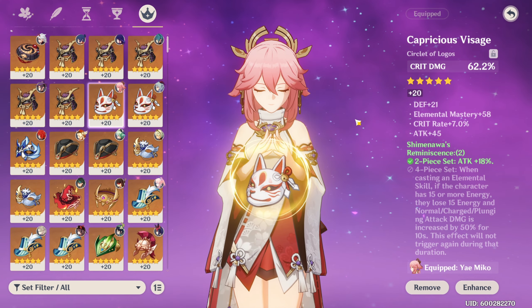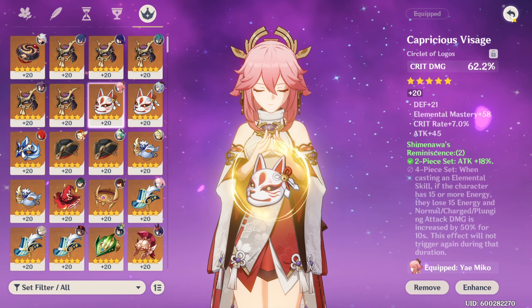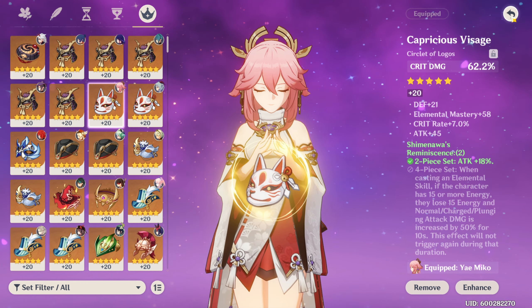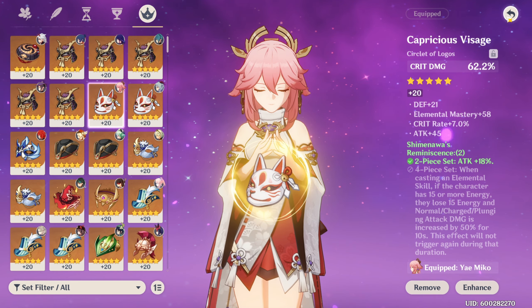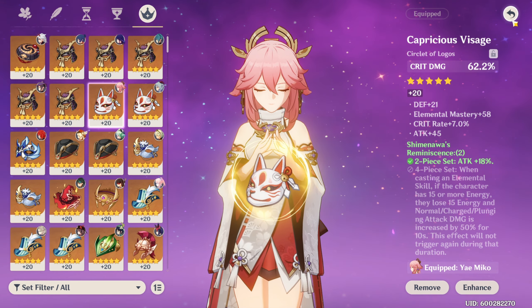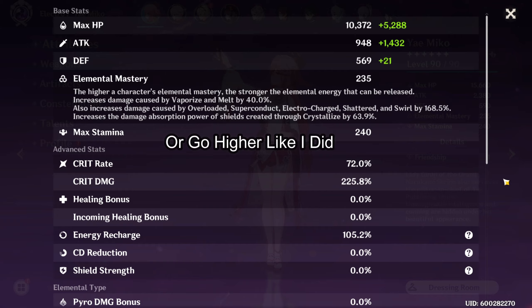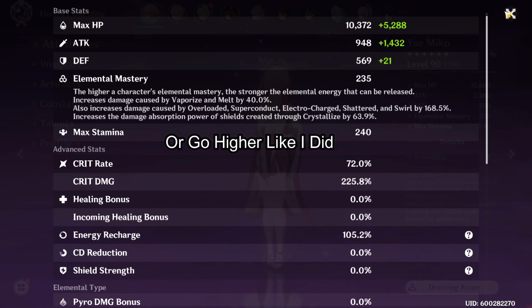There's no reason to run elemental mastery sands as of now because electro reactions are the weakest in the game. This may change when Dendro comes out, but attack percent is the best sands. For the circlet, run either crit rate or crit damage. Her ascension stat is crit rate, so running a crit rate circlet already puts you at about 55% without substats. Aim for a 1:2 crit ratio, targeting 70–80% crit rate with 160–200% crit damage.